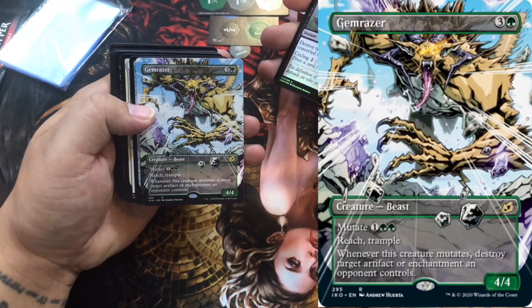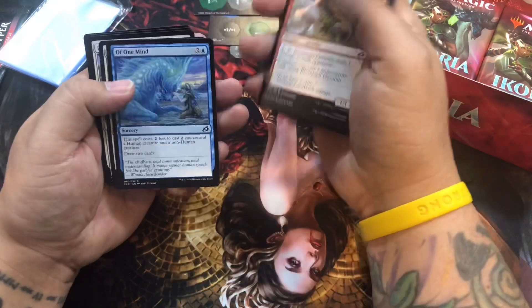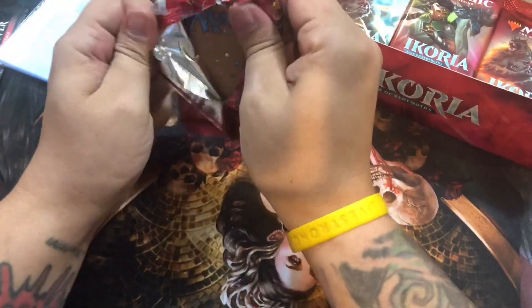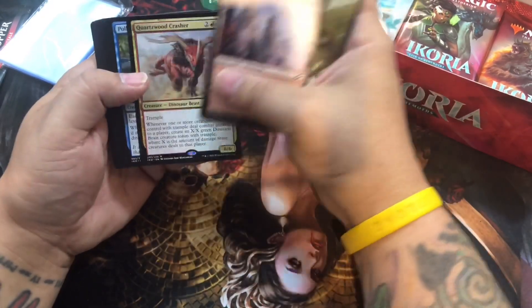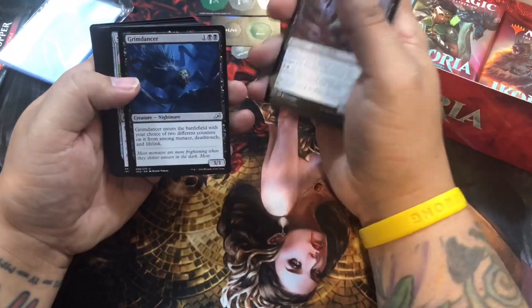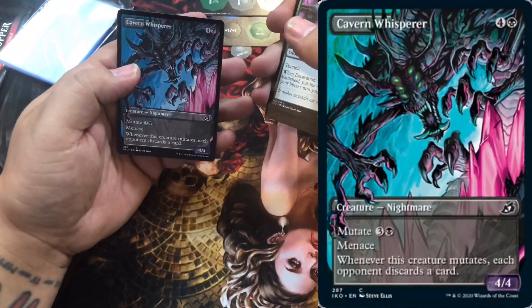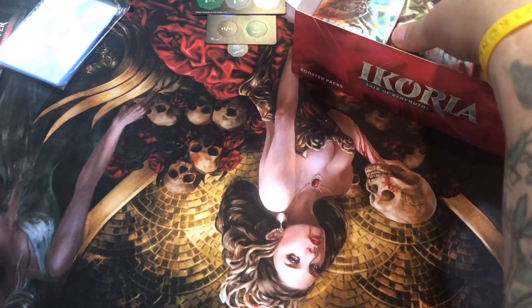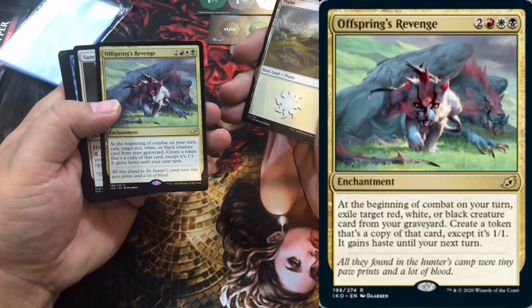Grand rings. 1/1 cat token with lifelink - that's nice. Hornet Crusher. Pollywog Symbiote Frog. The Cavern Whisperer - nightmare. Seems like a lot of the nightmares are on these full art cards. Offspring's Revenge.